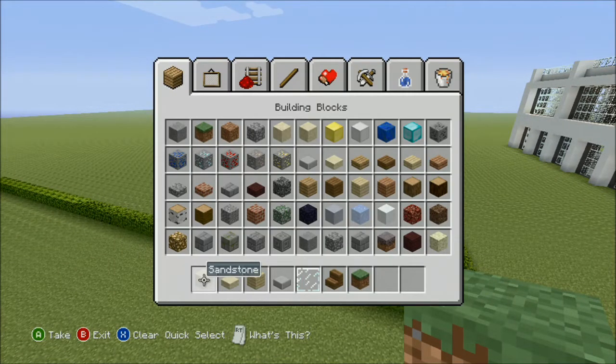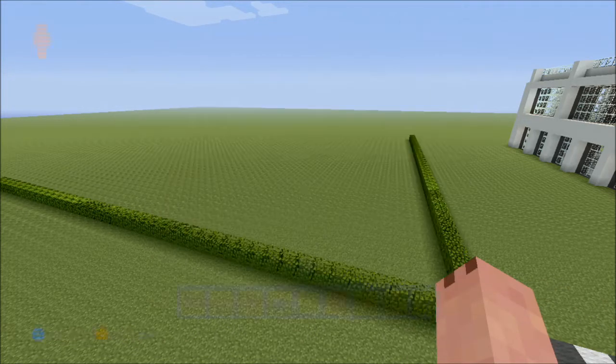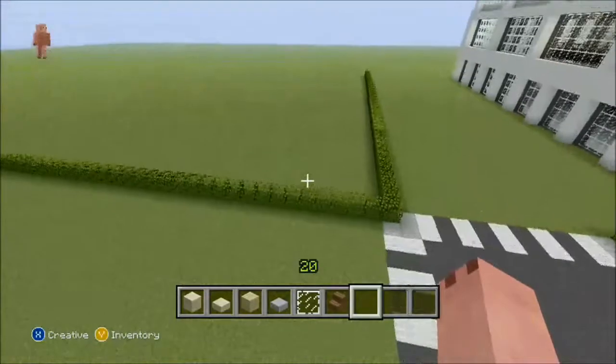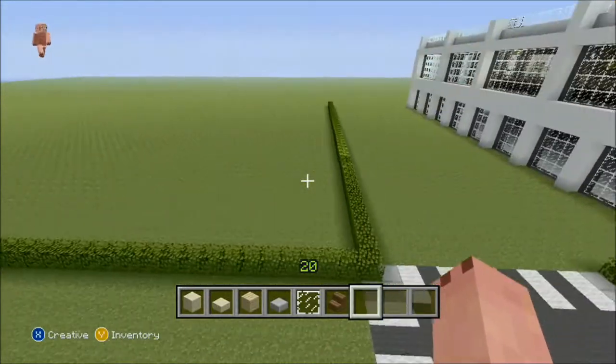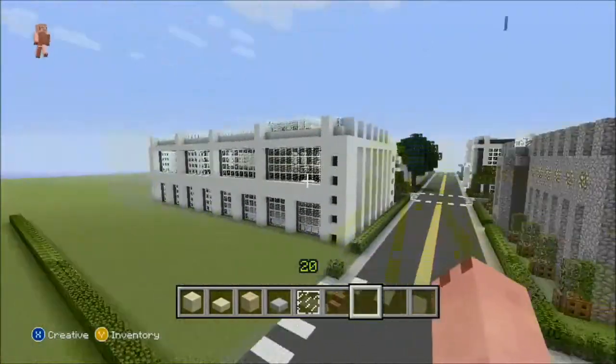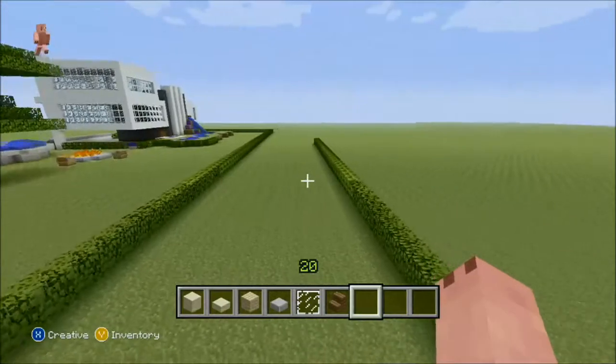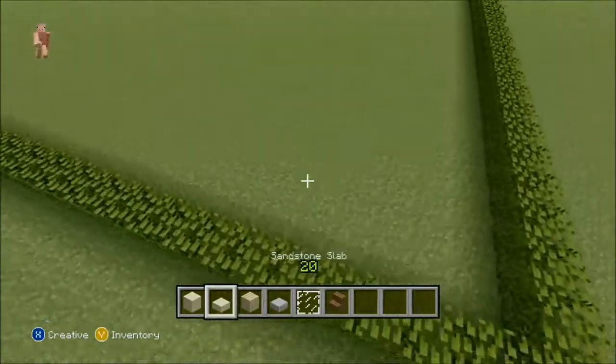The materials you're gonna need are sandstone, sandstone slabs, birch wood planks, stone slabs, glass panes, and spruce wood stairs. You don't need grass — I was just filling something in. I'm making it on this world because if it comes out nice I kind of want it to be on our city world.